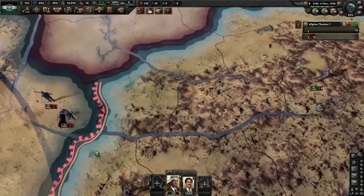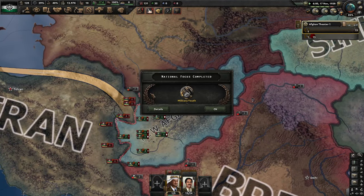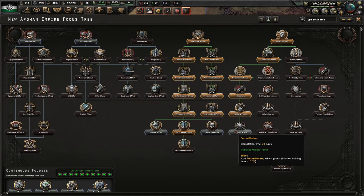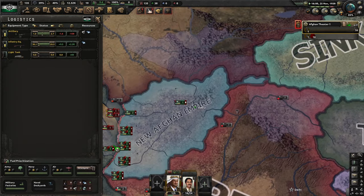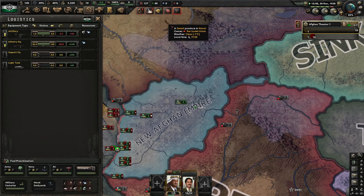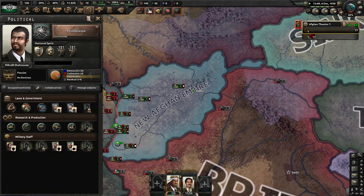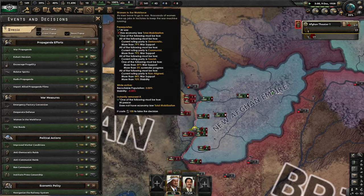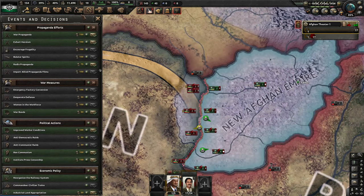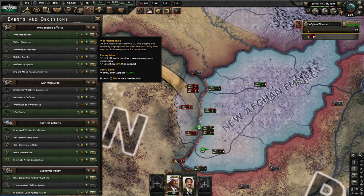We do have a very nice military. Military Youth has finished so we should have no problem with manpower. We're going to go for Paramilitary. Italy has sent us some gun support — that's beautiful, that is awesome. As you can see we almost have a full general — almost 24 units. We do have a bigger military than Iran right now, I'm pretty sure.